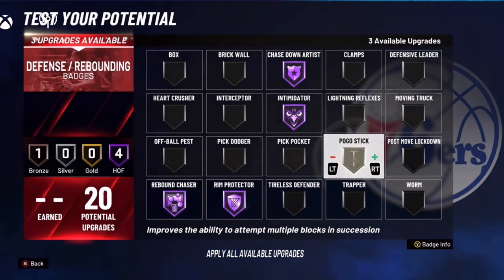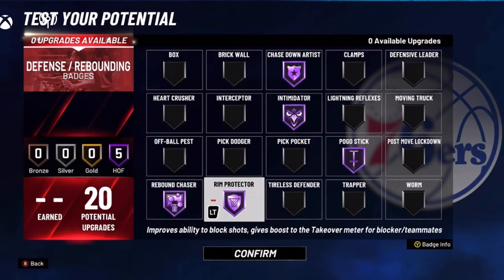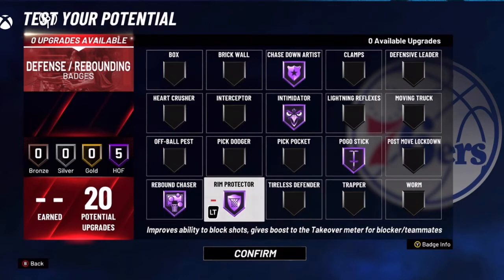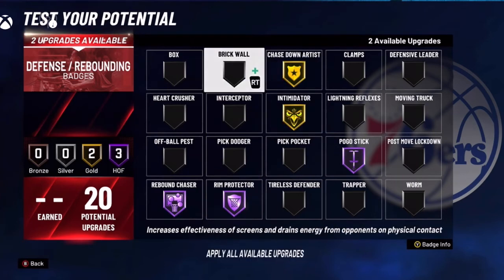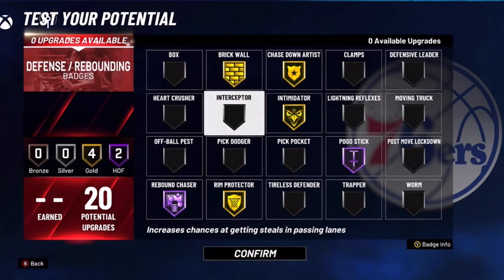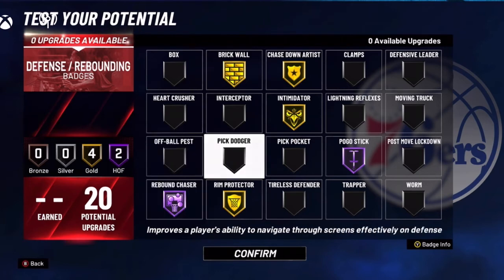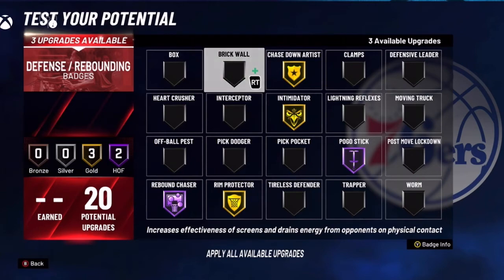This is only if you're on an ISO lineup and your guard doesn't need help getting open by himself. If you have a point guard like a play shot who needs screens and can't really get open, another setup you can do is gold intimidator, gold chase down, gold rim protector, and then brick wall on gold. It works just as well — you'll get just as many blocks. This build is really broken, it just doesn't make sense. But that's how I would set up the badges.